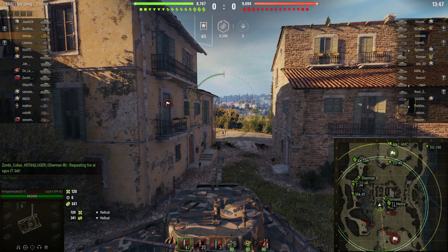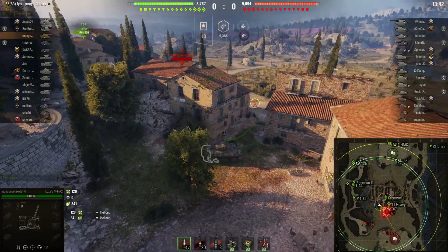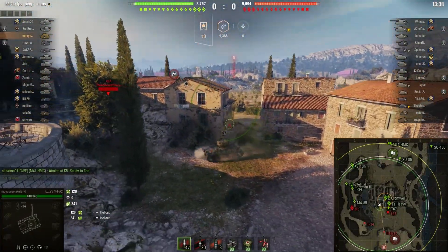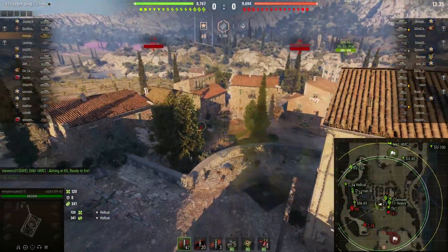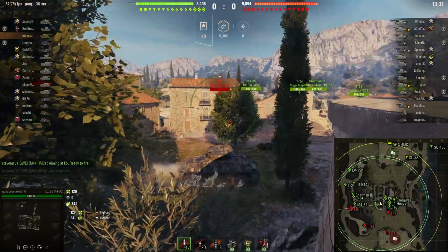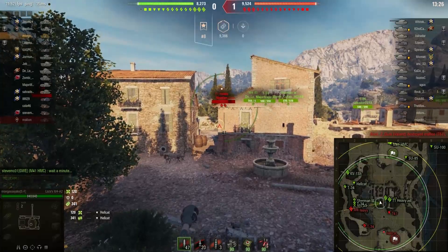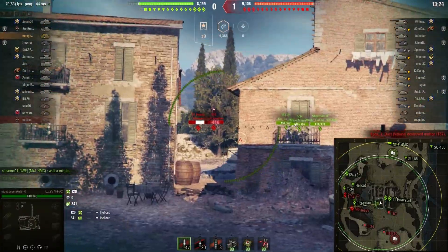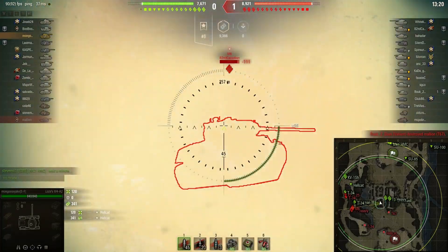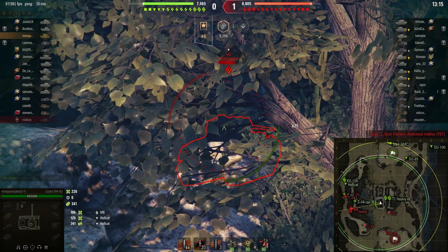It was a nice game overall. I do like to take an aggressive position here on Abbey. I used to go for the middle a lot, but everybody expects that, and my team already has it covered. Getting down below is more important — being in here provides a lot of hard cover. The issue with the middle is that people know to expect it; you will get shot at, spotted, and focused on.